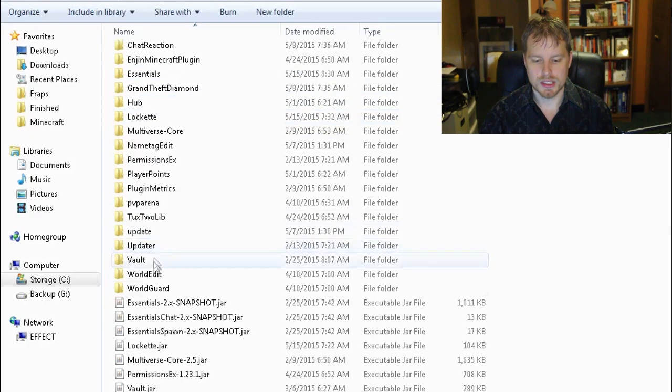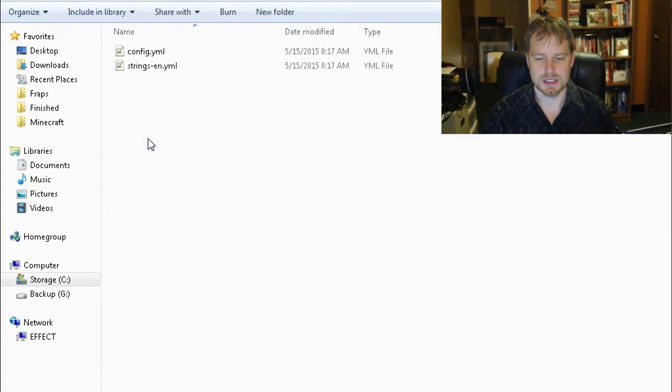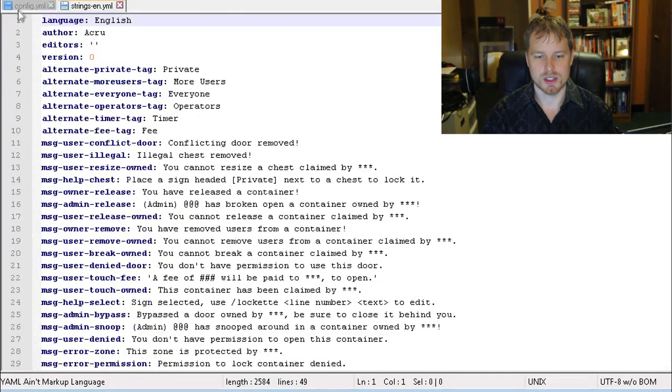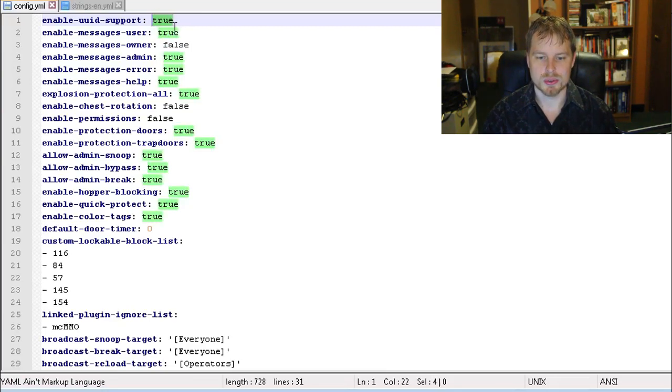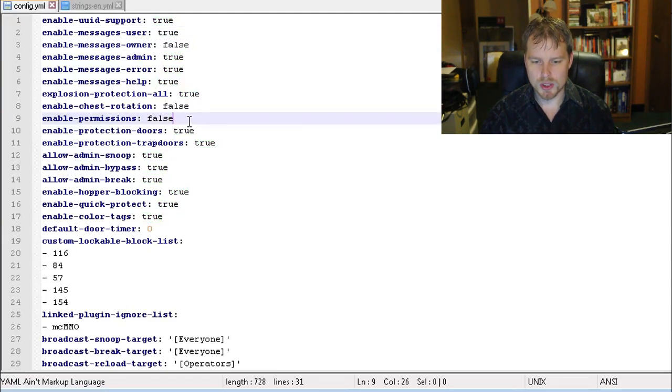That's all we have in-game, so let's hop over to the config file. Go into the plugins folder, drop your Locket jar in there, start and stop your server, and it'll create the config. The strings.yml is the text for everything — you can change how messages look and change the language, and there are quite a few languages available. In the config file, you want to enable the 1.8 option and set it to true if you're on 1.8. I also enabled admin snoop.